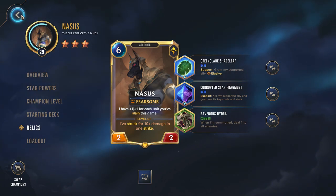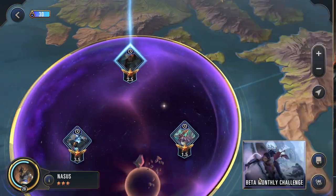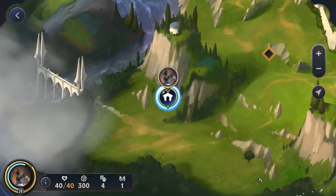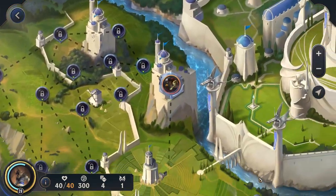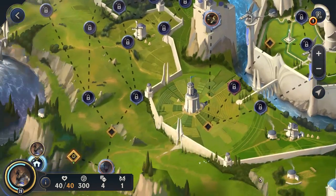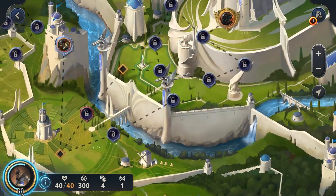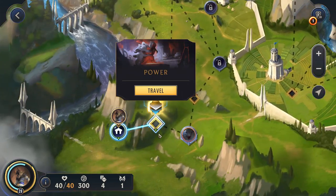Alright, so that's pretty much it — we are going to head back out, start this adventure, and see how we do against Darius. The Shurima map here, Darius as the final boss and a GP mini-boss. Let's head into the power node.